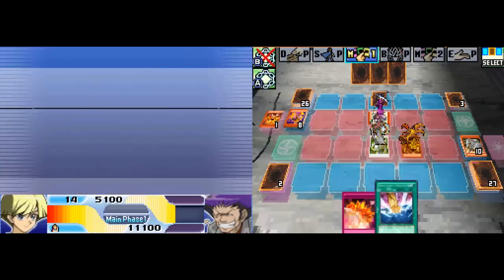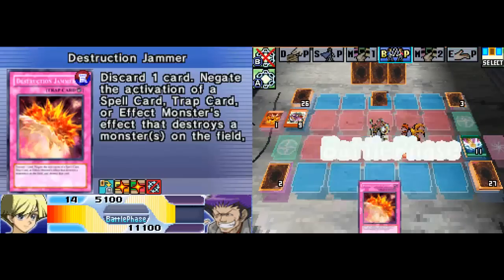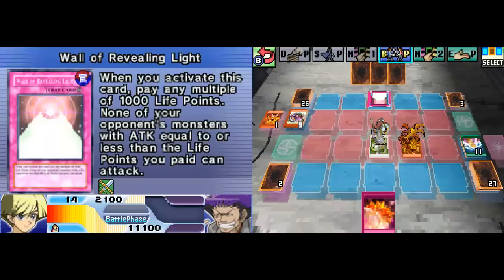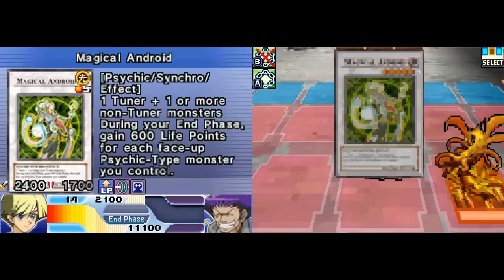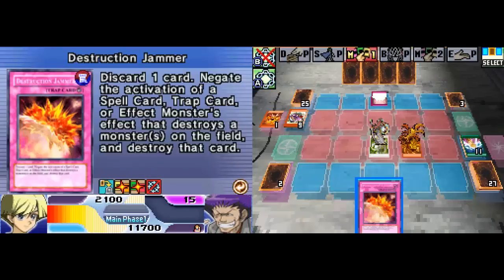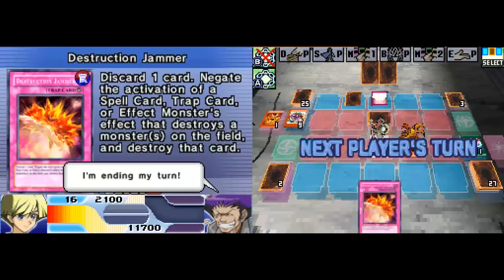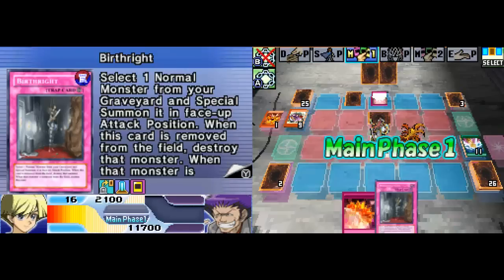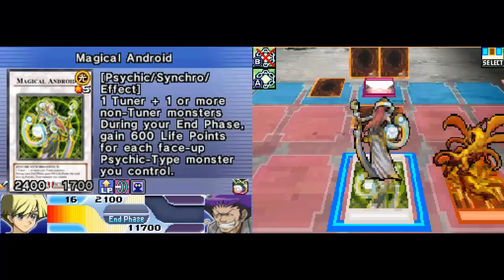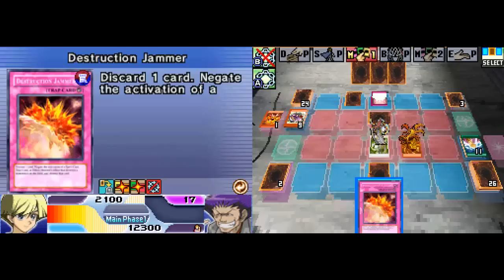Smashing Ground destroys a monster with the highest defense on the field. Now let's direct attack. Wall of Revealing Light prevents me from attacking with a monster that's less than the number of life points he paid - he paid 3,000 life points. So none of my monsters can attack basically until I get rid of that wall. I still have the cold that I had on Wednesday's session. Birthright face down - again, can't attack. So I can't really do much right now. I'm getting further and further ahead - I now have 10,200 life points more than this guy.